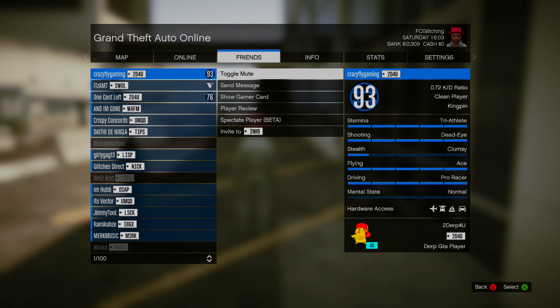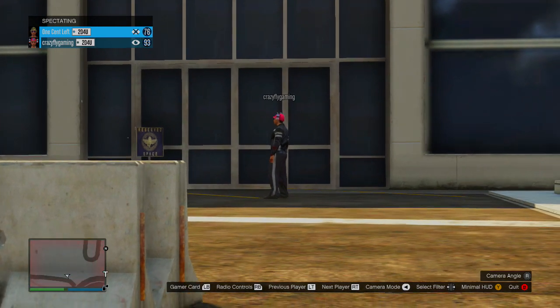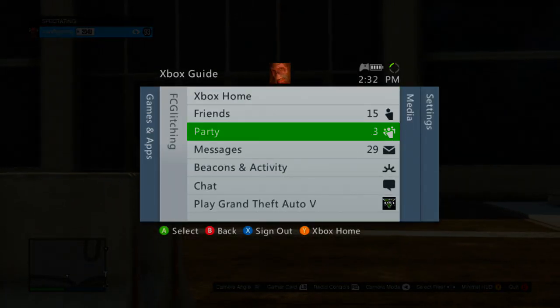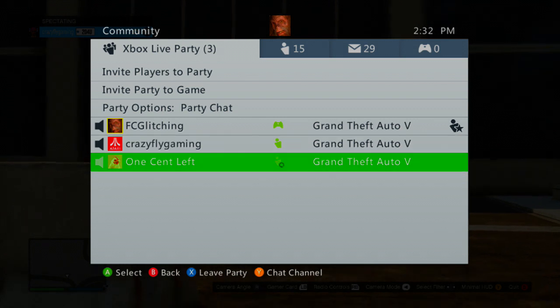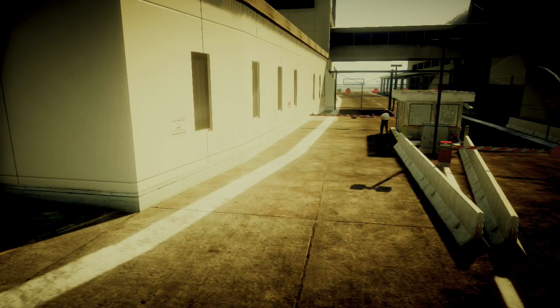Then go ahead and press Start, go to Friends, scroll down and select the friend you want to do this with — it doesn't really matter which one. Go ahead and spectate him. From there, go to the person that's actually in the flight school who went up those stairs, hover over their profile, and go ahead and join their session.